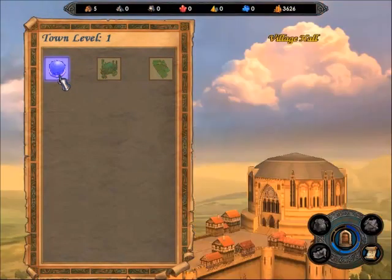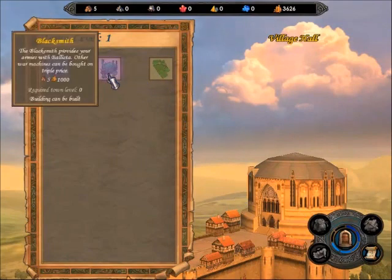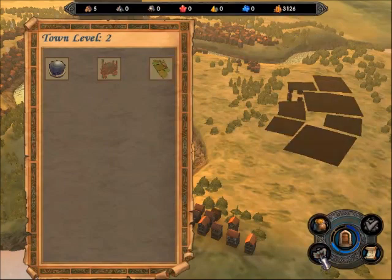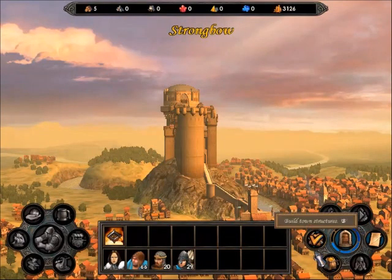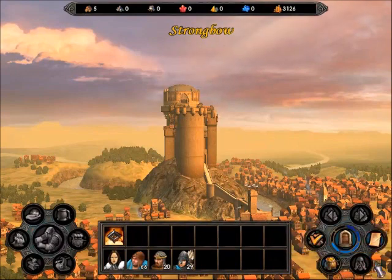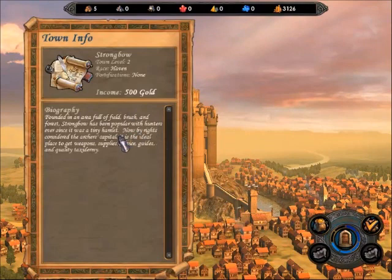This town has one building, which is the Village Hall — it's a town level 1. We can build either the blacksmith or the peasant huts right now. I think I'm going to build the peasant huts. This button allows you to build town structures. This button allows you to recruit creatures. This button allows you to upgrade creatures. This button shows town info — your town level, the race, any fortifications, and the monetary income of the town, plus a quick biography.